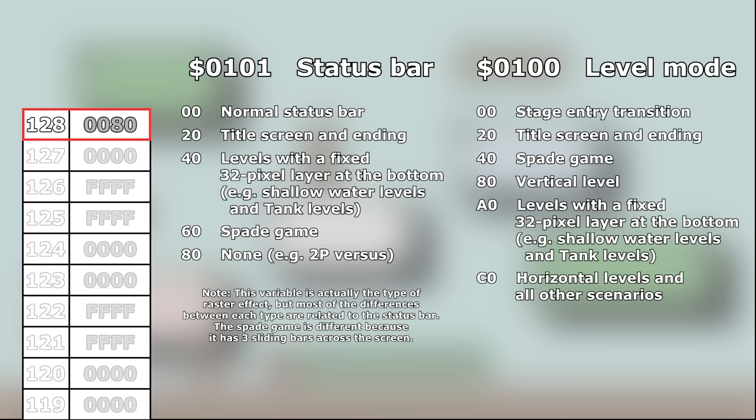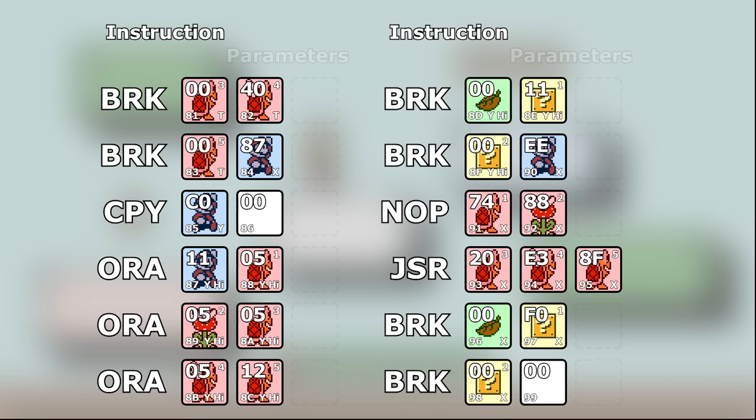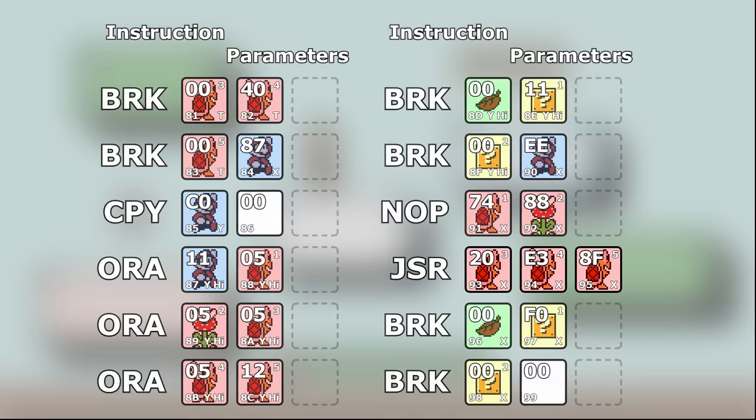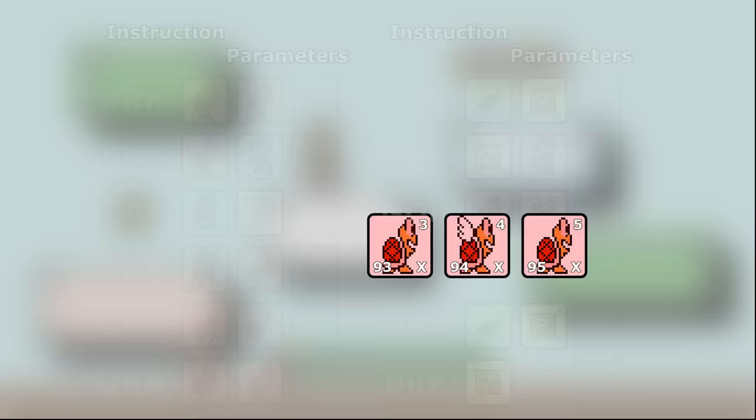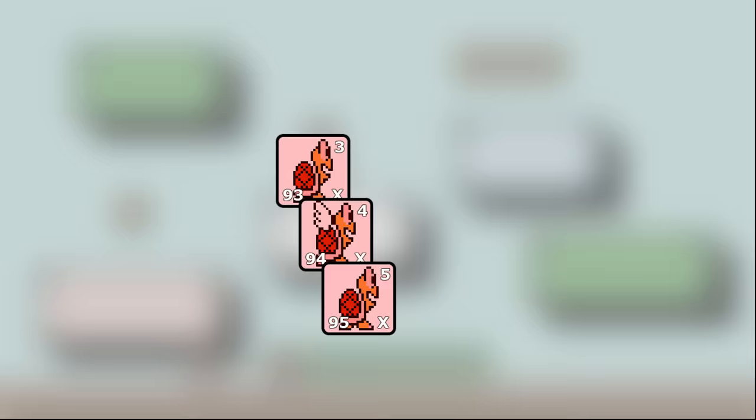When executed like code, the first byte is a code number for an instruction, and the next two bytes are parameters given to that instruction — usually a memory address. The instruction is made up of the horizontal position of enemy slots 3, 4, and 5. This is interesting because all three variables can be manipulated to any value we want, as long as the right enemies are placed at the right location. This means that any code instruction can be executed here as long as the enemies are in the correct horizontal position.